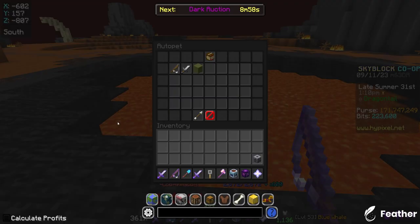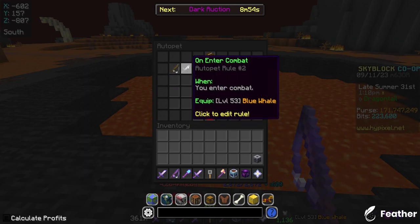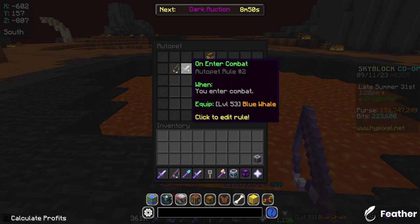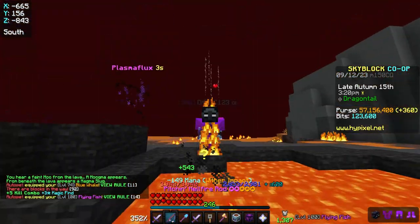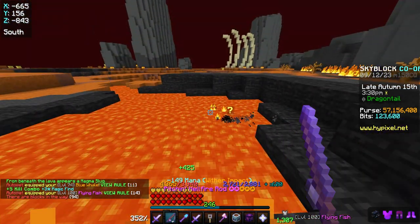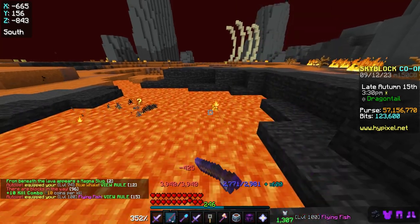You should always be using the same two pet rules: when you cast a fishing hook, equip your fishing pet, and when you enter combat, equip a pet that you want to level. Leveling fishing pets is a significant portion of the money you make from netherfishing, so this is a really important thing to have. You should also always have the highest level of looting possible on whatever item you're using — I have looting 5 on my Hyperion, which both increases the rates that you get magmafish and increases the drop rate for RNG drops.